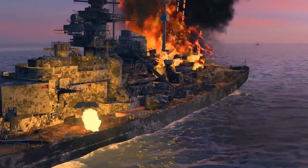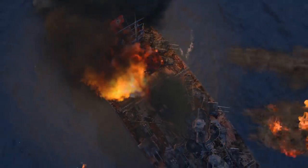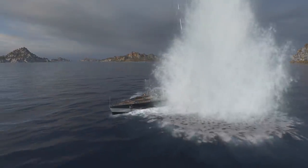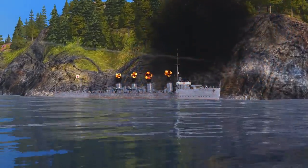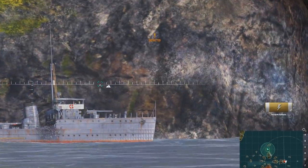A fire aboard a ship is very dangerous and can deal serious damage. In our game, they can start only after a hit from a high-explosive shell, rocket, or airbomb. There's no other way. Even if an HE shell explodes near the ship and its modules are in the damage area and lose HP, there will be no fire.